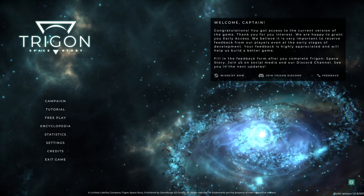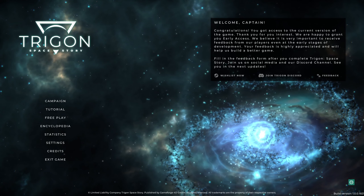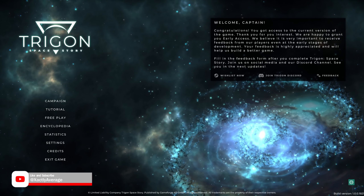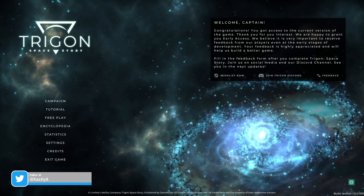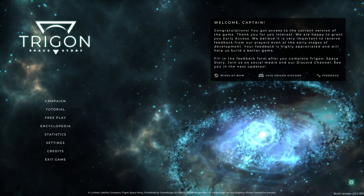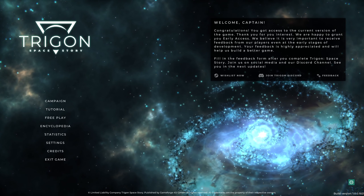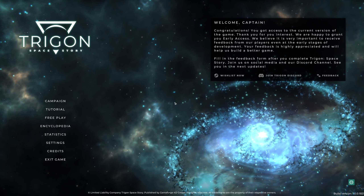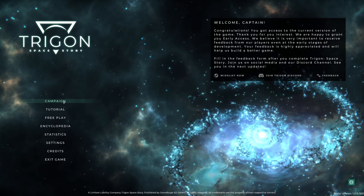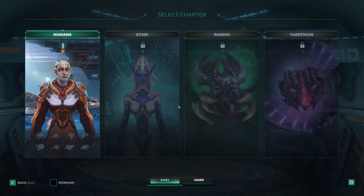Hello there guys and welcome to the Exactly Average channel. We've got a new game here called Trigon: Space Story. This game is inspired by Faster Than Light (FTL). It comes out on the 28th, two days from now. The devs were kind enough to send me a key a little early. It's by a small developer called Cerner Tech - thank you very much for the key. We're going to jump straight into a campaign and do a first 15 to 30 minutes of the game.